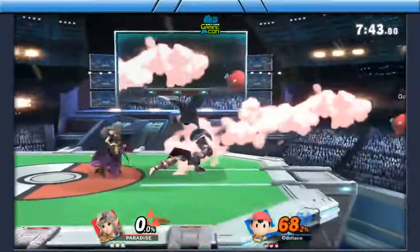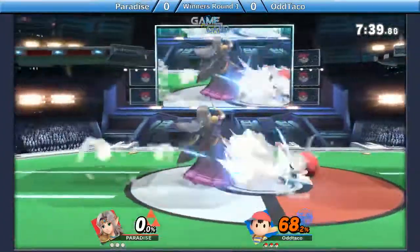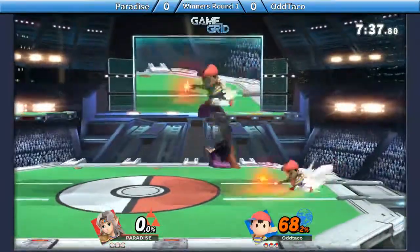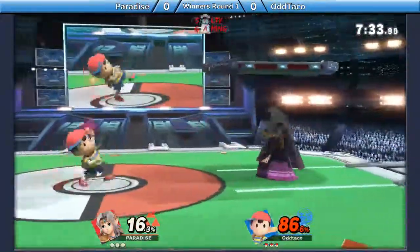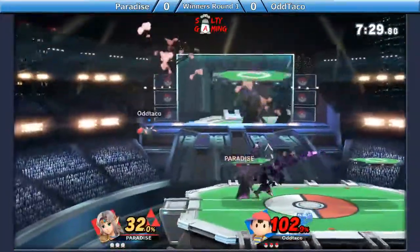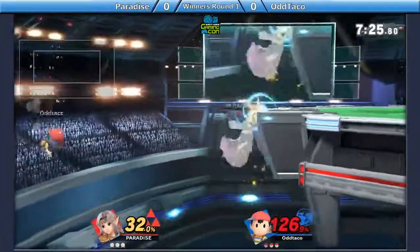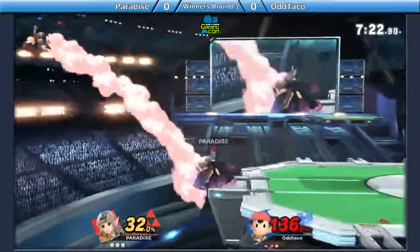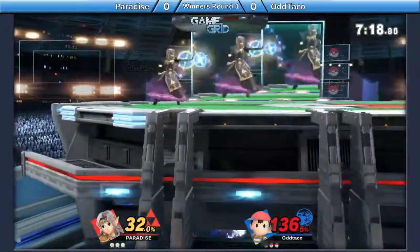That was a good reflect right there. That's maybe one thing that Zelda has over... oh, that was a free grab. I guess Odd Taco got scared and didn't grab there. Here comes the PK Fire spam. Good use of that reflector. I guess that can reflect... there's a phantom coming out. Reflects the wrong way, but he almost expected him to just come out with a reflector there.